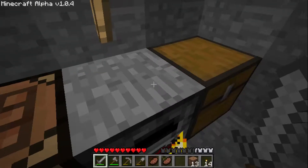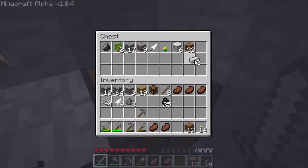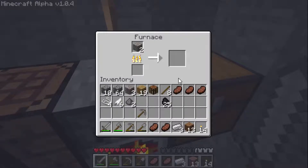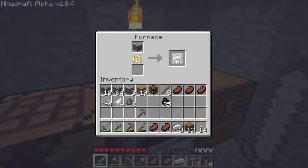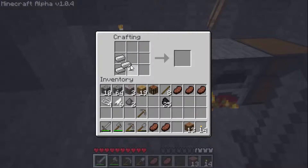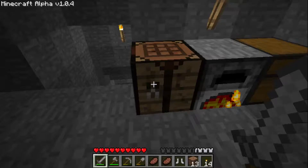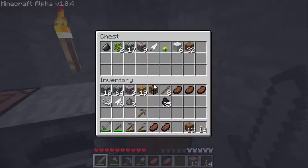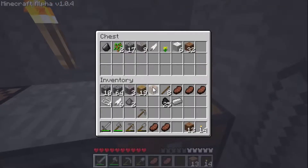Oh look, a piggy! Alright, so here we go — we put the iron in here, it cooks up. The iron's cooking up. One more piece, one more piece and we got boots. We're going to make boots: one, two and one, two. Get your boots — now we're going to put them on. Good.